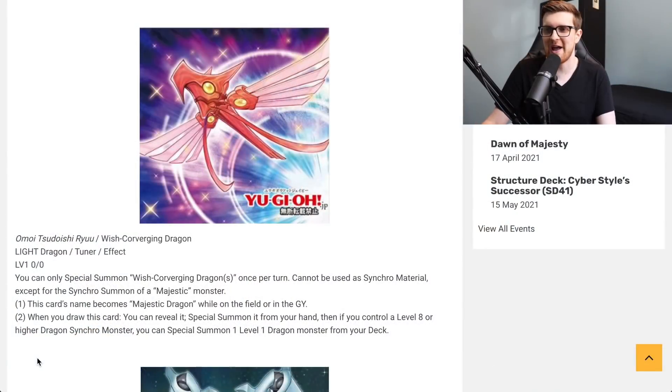The first card we've got here is Wish Converging Dragon — cool name by the way. It's a Light Dragon Tuner effect monster with zero attack and defense, and it is Level 1. You can always special summon Wish Converging Dragon once per turn, and it cannot be used as synchro material except for the synchro summon of a Majestic monster. This card's name becomes Majestic Dragon while on the field or in the graveyard.